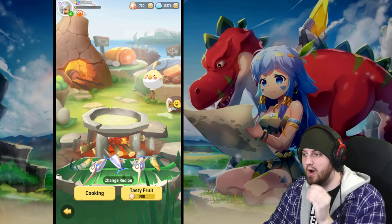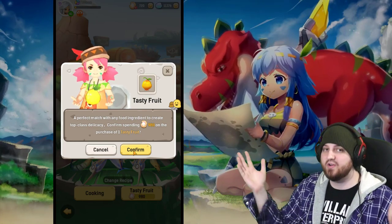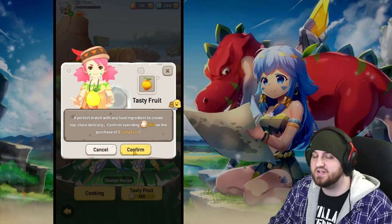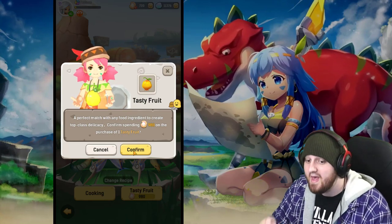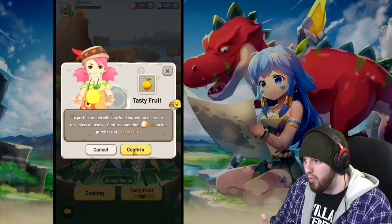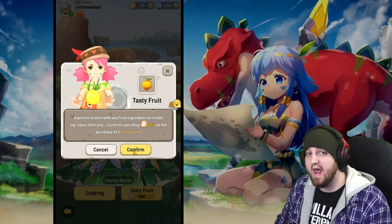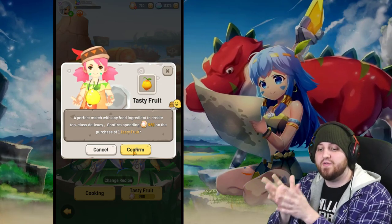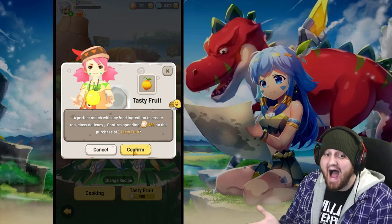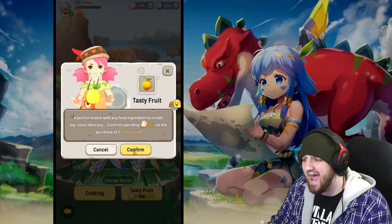Next, two things we're going to pair into one: tasty fruit and feast captures. Tasty fruit takes whatever recipe you're cooking and makes it top class — guarantees you rares and above. This is 980 starfish, and it's quite good. The last two times I did it I got four epics and a legendary. The feast capture doesn't require you to have food, so it gives you a pet of any category. But with the tasty fruit capture you can actually target what creature you're trying to capture and increase the rates of it being legendary or epic significantly. I'd give these a solid 7 out of 10, especially if you're going for fodder or really need a good pet.